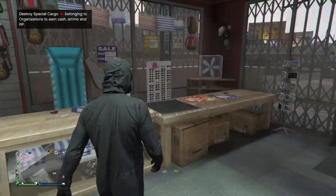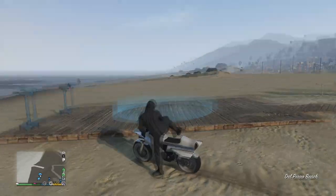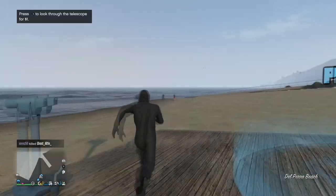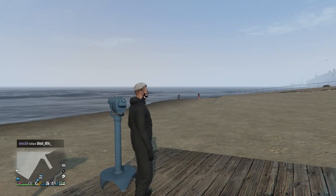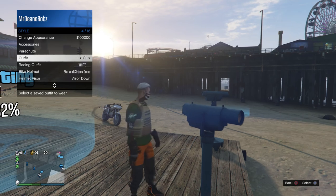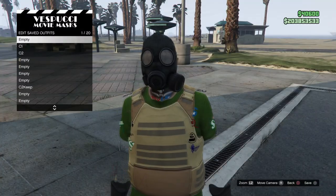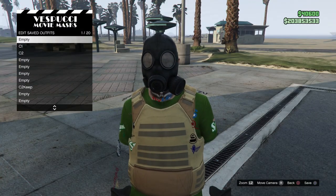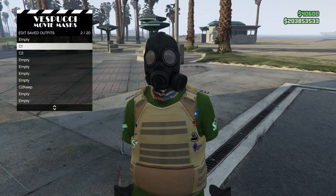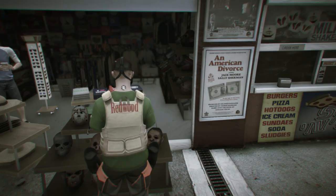Now find yourself over to a telescope. Telescopes can be found at the beach or your apartment. Run over the telescope and spam right on the D-pad to get glitched out. Hold your Interaction Menu and select Console One. Walk away from the telescope and the gas mask should reappear on your outfit. Go to a clothing store or mask store and save this as your brand new Console One outfit.